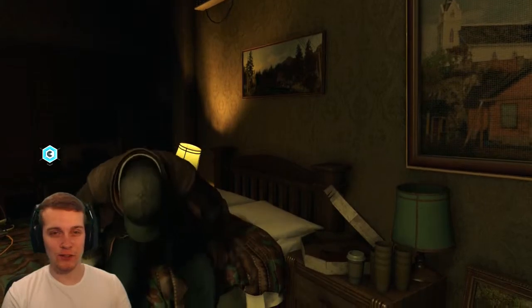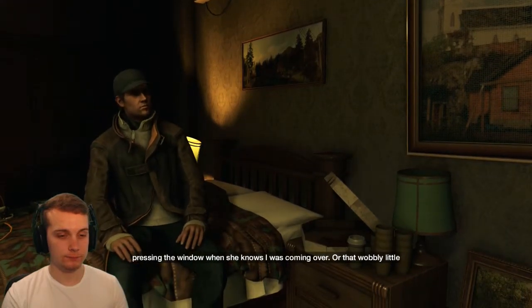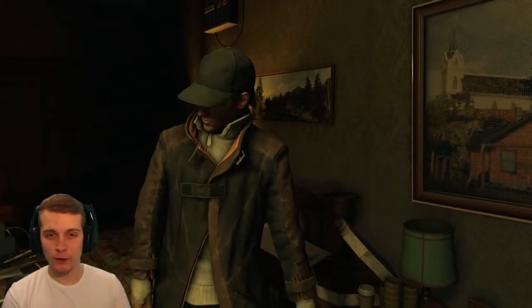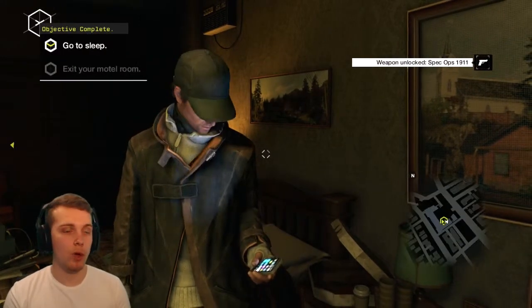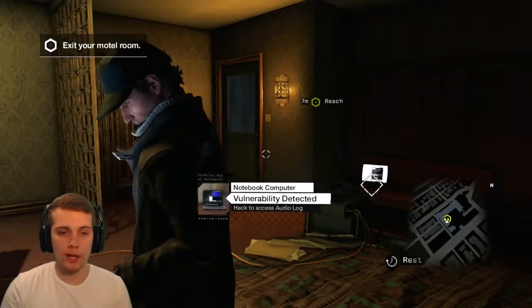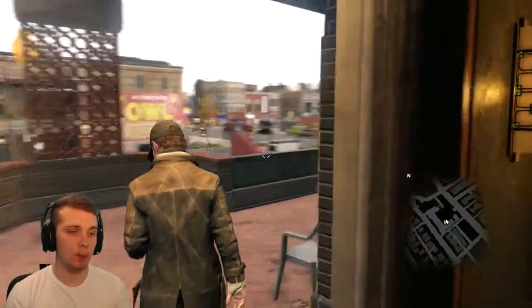Welcome back, guys. I think I should do the intro now to another video. Thank you guys for tuning in for part two of my Watch Dogs walkthrough. We left it off earlier with Aiden and myself completing the first mission. We'll just get to grips with the game, with the driving mechanics. Now, as you can see, our next objective is to exit your motel room.